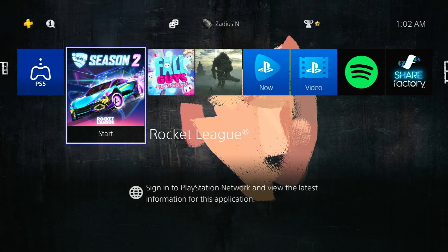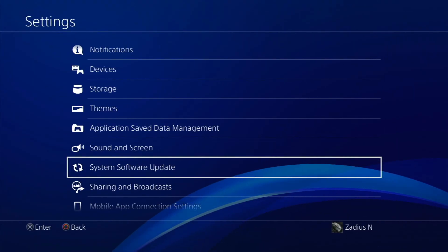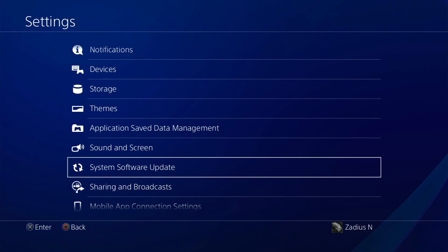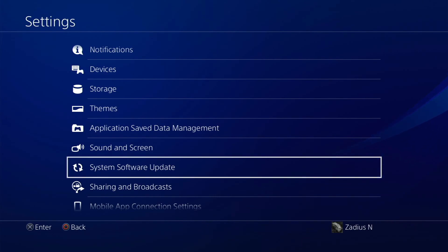I'm going to be the guinea pig and try 8.50 on my PS4 to see if it breaks it — renders it unusable. I'm going to go over to Settings. One thing I also want to mention: I've already set up my PS4 not to automatically download and install system software updates, because if you put your PS4 into rest mode, the very next morning the PS4 might try to install the update and you'll get a black screen saying 'cannot start the PS4' — and then you're in a world of hurt. So disable that feature that automatically installs PS4 system software updates.